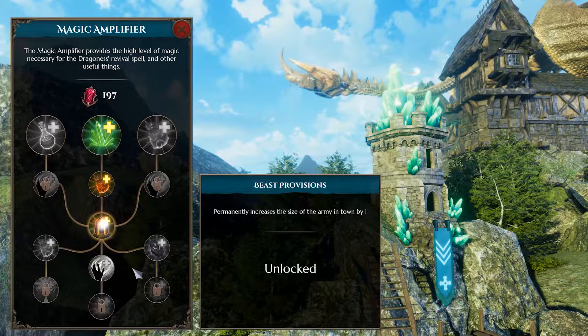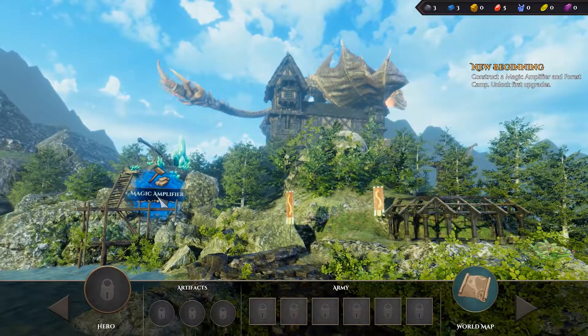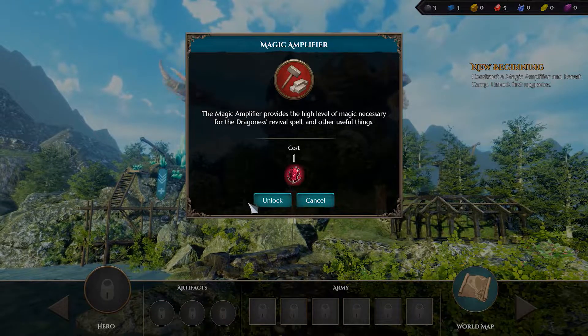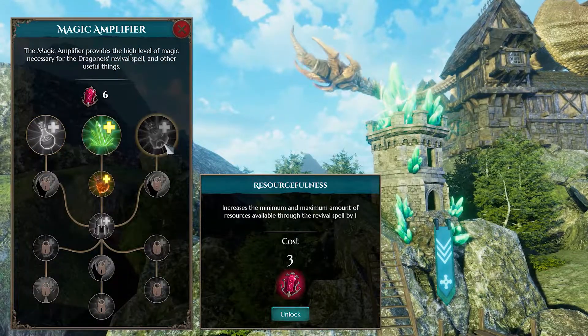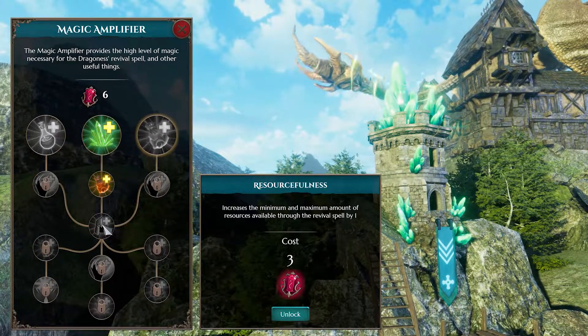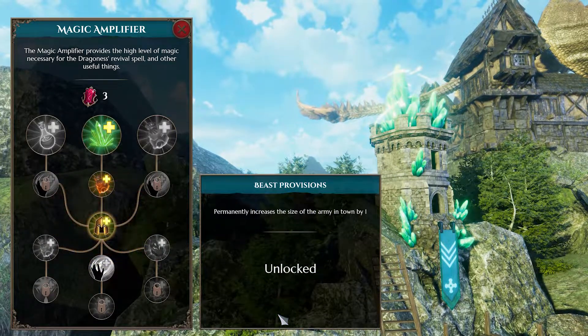The Magic Amplifier is a mysterious structure brimming with powerful magics. It will be the first building you construct, as it enables the commander to regain her physical form. It can be upgraded to strengthen the commander's base statistics, increase the size of your army, and expand the variety of revival spells available.